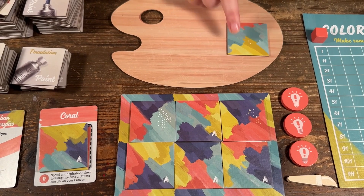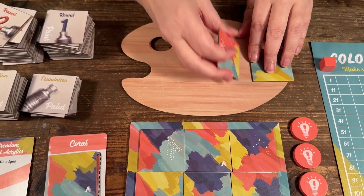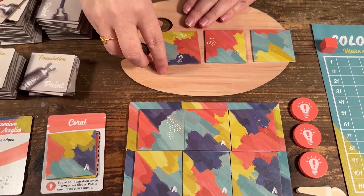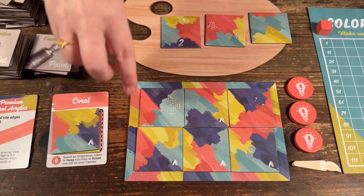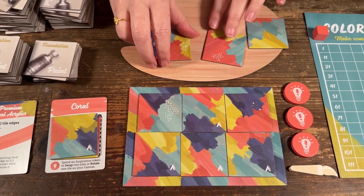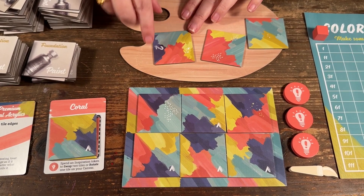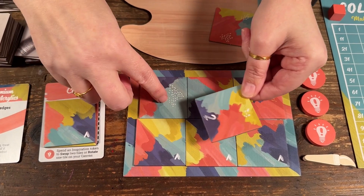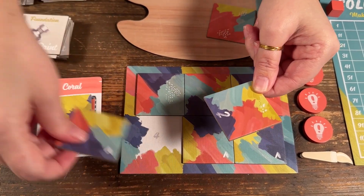I get rid of that piece and bring in two new pieces. Now let's see if there's something with the coral — I'll turn my pieces to see if they're matching. This one here: I've got coral, I've got the blue, and this blue. I think I'm going to use this one.